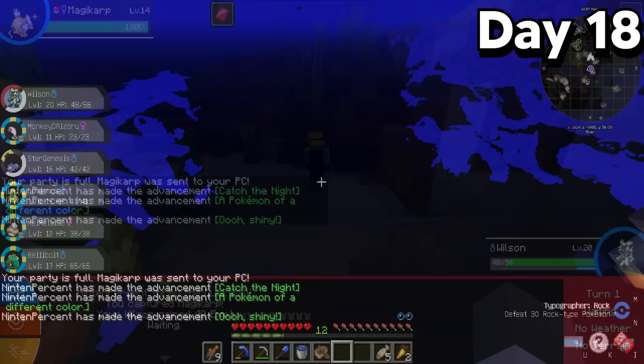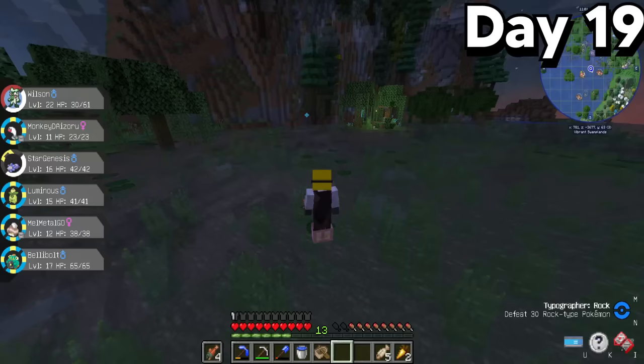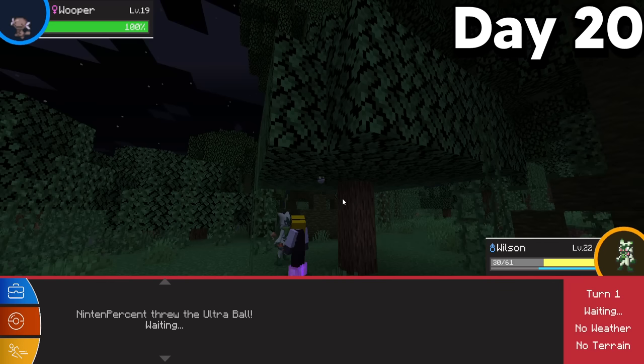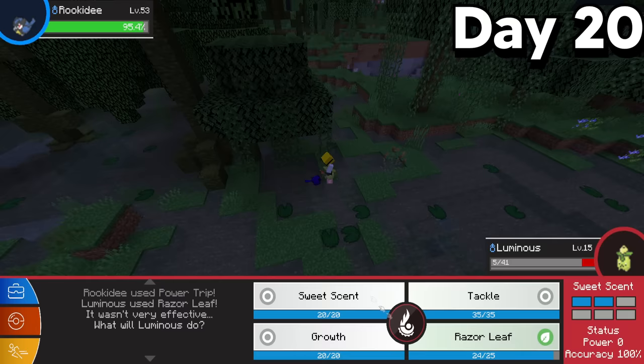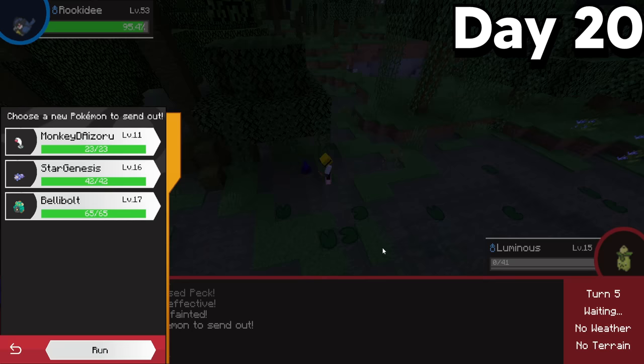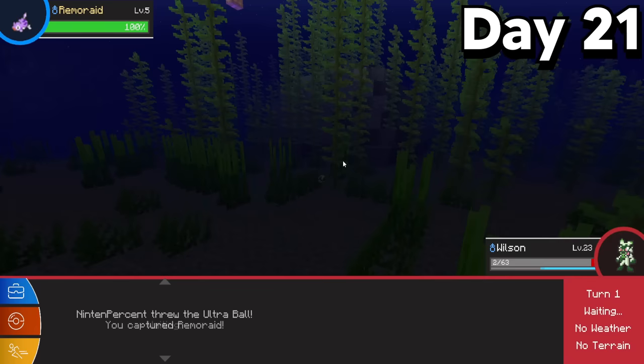Now I was able to catch the shiny for my goal, but that doesn't mean I'm able to use it. Near the village there was a swamp biome — important because Paldean Wooper could spawn here. I waited days for a Wooper to spawn, and finally found one waddling around the swamp and caught it with relative ease. What I wasn't prepared for was an epic boss Rookidee that completely swept my team. This made me want to train up, but surprisingly I came across a shiny Remoraid, which I was also able to catch.